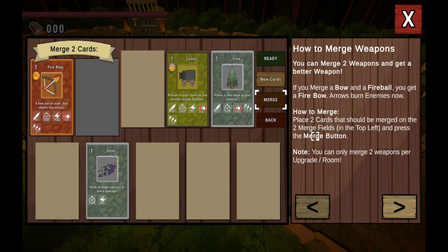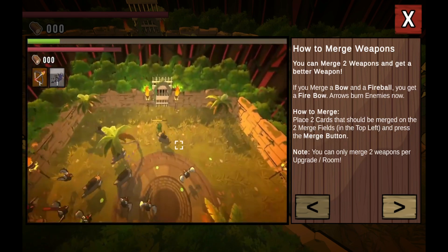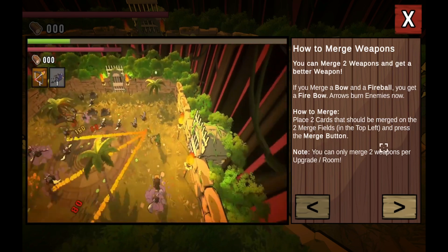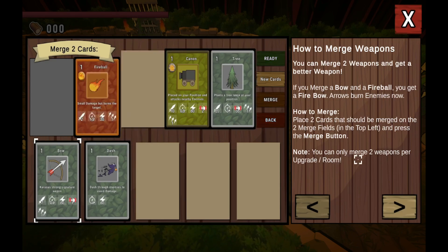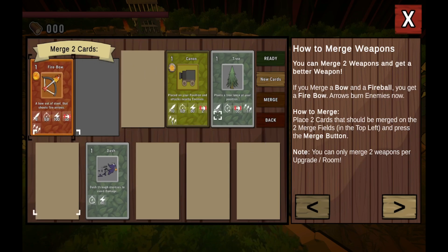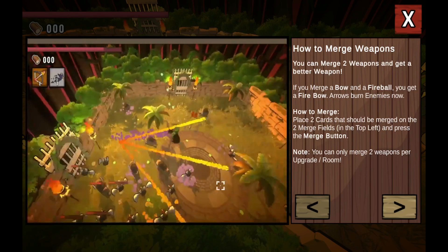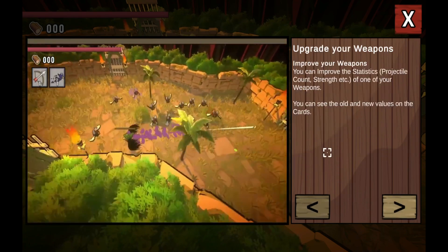Place two cards that should be merged on the two merge fields — those slots there. You can only merge two weapons per room. So if I were to merge a cannon and a tree, would I get a cannon tree? Or a cannon that shoots trees? Just saying.